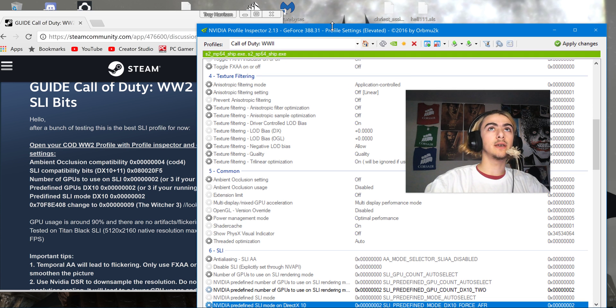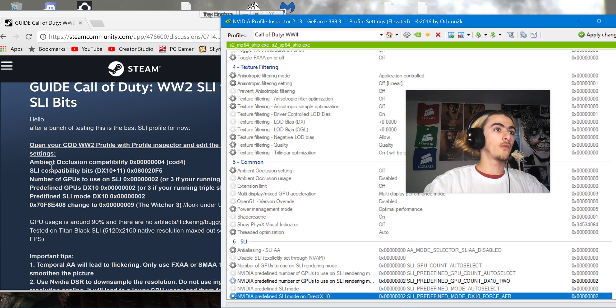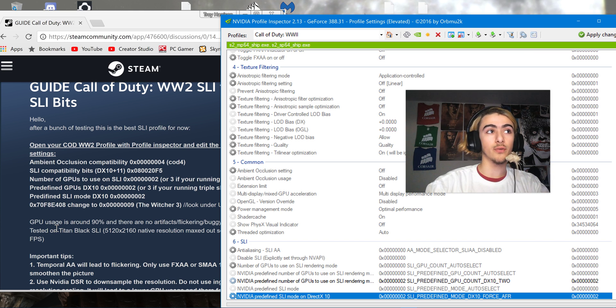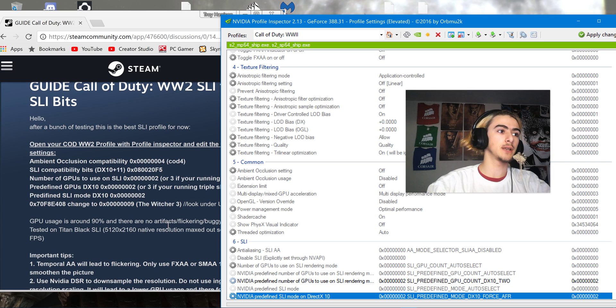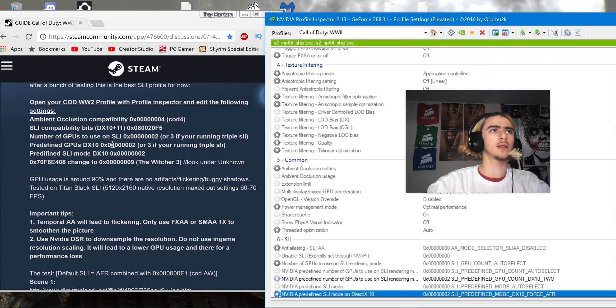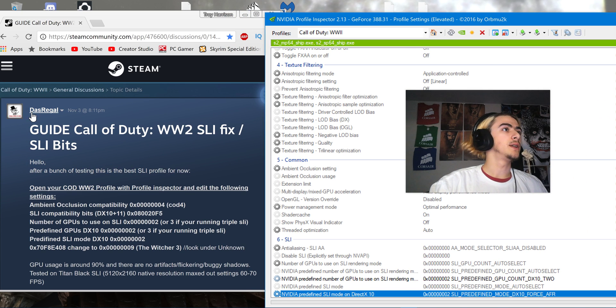Here are all the profiles we have to use. Ambient occlusion we have to change. SLI compatibility bits we've got to change. Number of GPUs to use, we've got to change to 2 or 3 — this will work for 3. In predefined SLI mode, we've got to use AFR, not AFR2. And then there's a random value, 0x7-0f8, I'll show you where that is — we have to change it to the Witcher settings. Das Regal came up with this on the Steam community forum. Thank you, Das Regal.